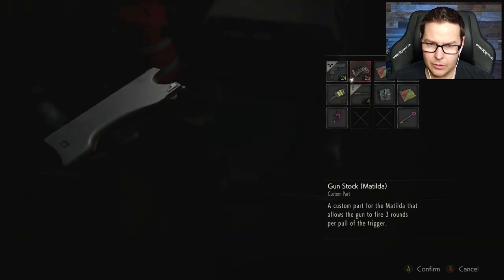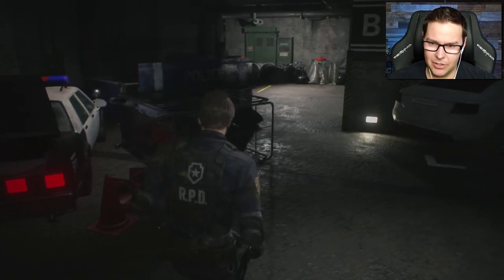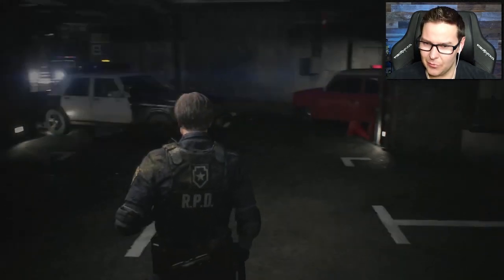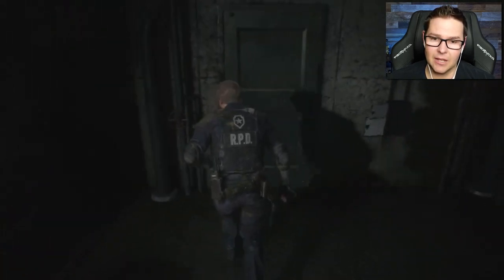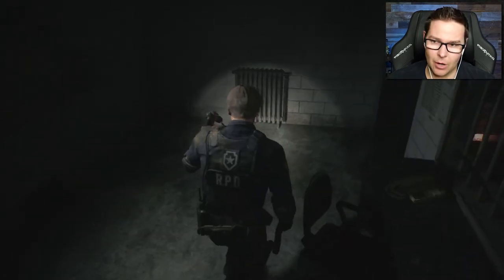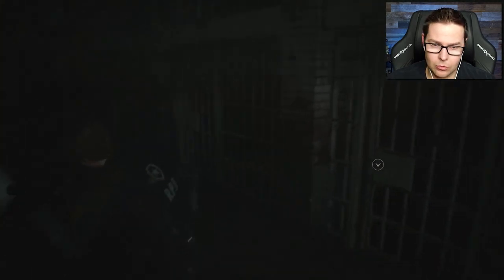Gunstock. Matilda. Wait, what? Can this — my pistol just got an upgrade. I just got a freaking like, looks like a rifle stock for my pistol. Okay, well that's perfect. Let's head back to the jail. We'll put that electronic part onto that electronic panel so that I don't have to carry it around. That's going to give me one more free spot not to have to worry about. I'll know it's in the right place, and I won't have to lug it around when I'm looking for the other electronic part.